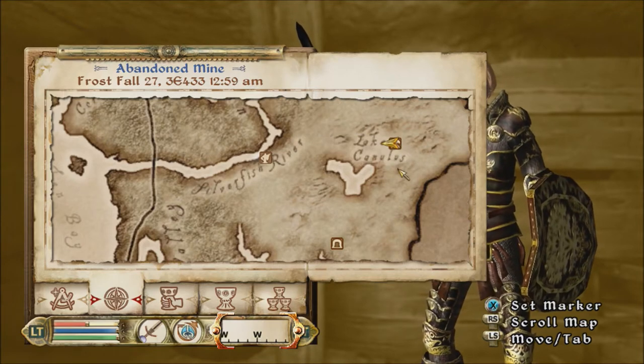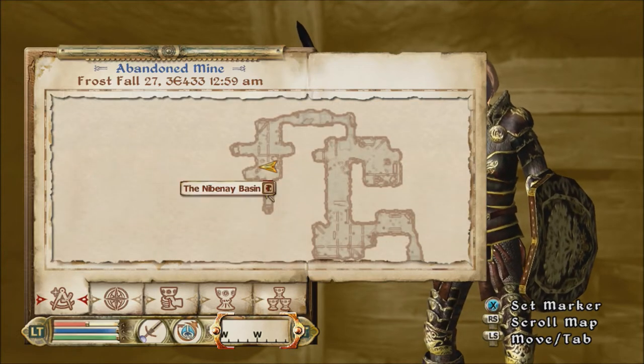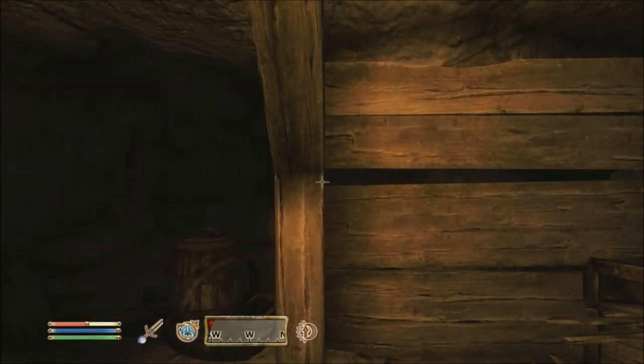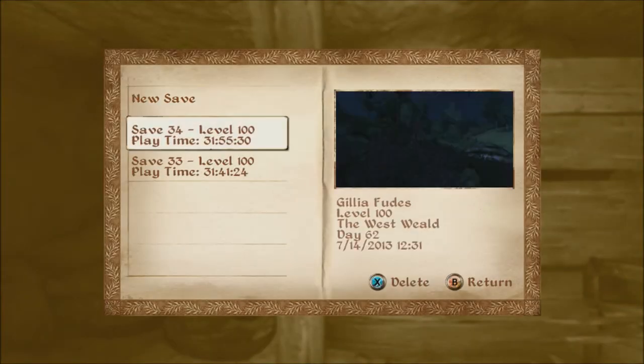You should get there, or if you already found it just fast travel there. Now right there, once you go in the abandoned mine, that's how you're supposed to look - exactly how it is right there. You have to be standing under the lamp. Now save the game.